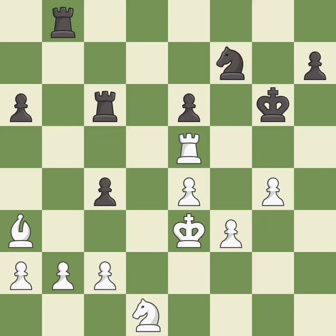This attacks a rook, winning a tempo when it moves away — it is good. This moves the rook to safety — it is best. This offers an equal trade of pieces. This is the start of the endgame and black is losing — it is best. This moves the rook to safety — it is excellent.